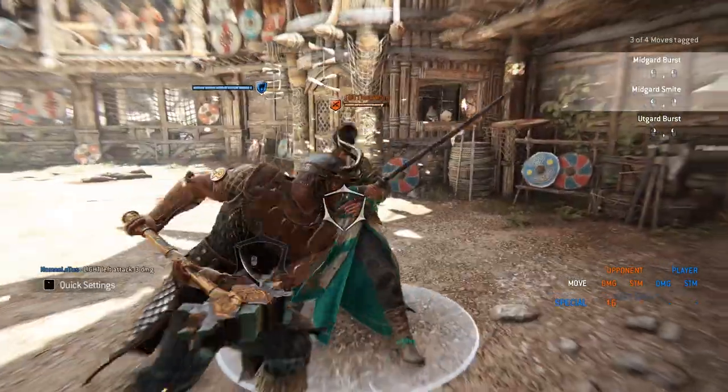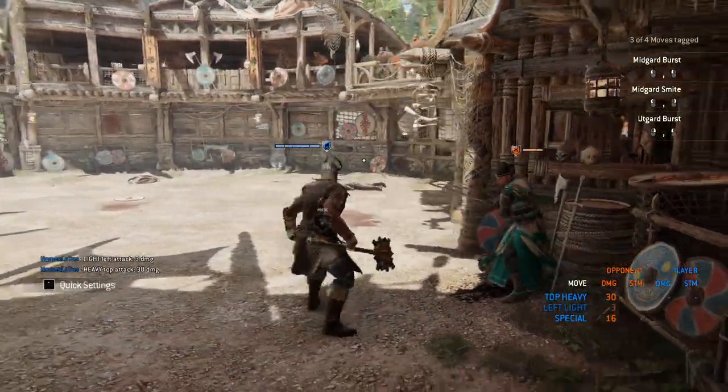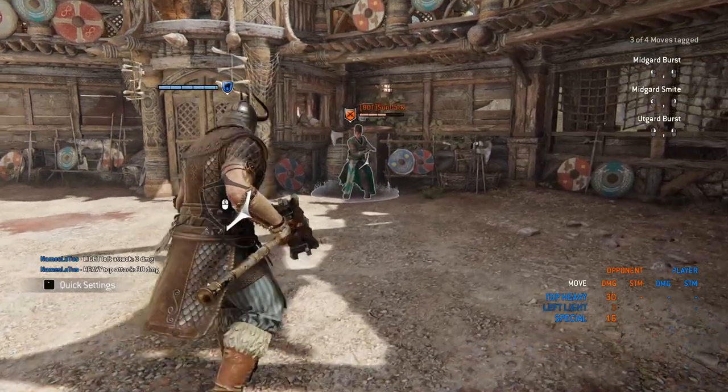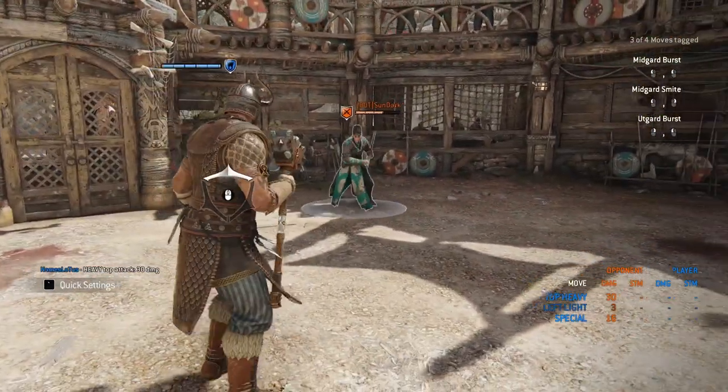To start off, Jorm's got the in-chain bash where you can go into hammer, and it's faintable — which is pretty crazy because it gives you 30 damage. There's a lot of stuff in his moveset. I'm not going to try to go too far in; they may change stuff. It's kind of early on.